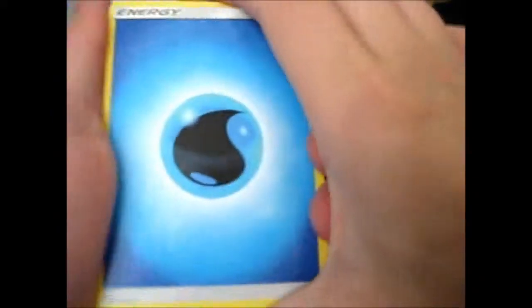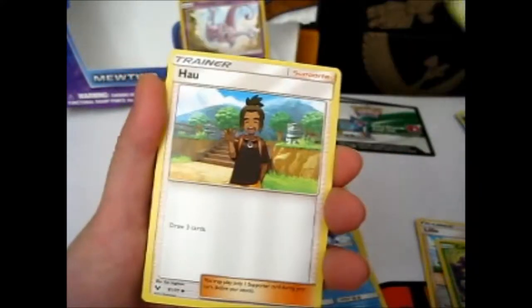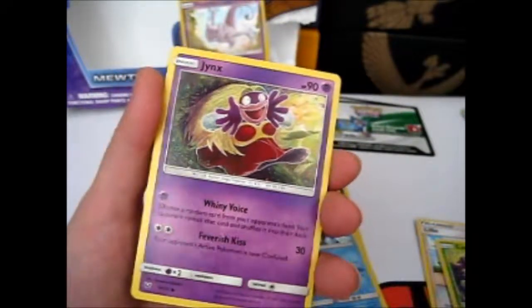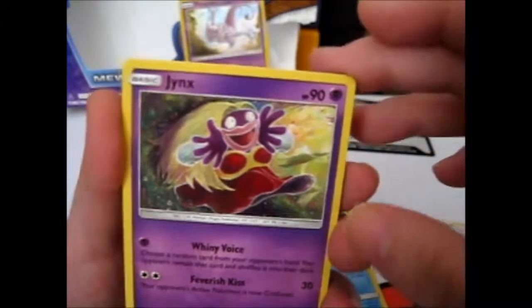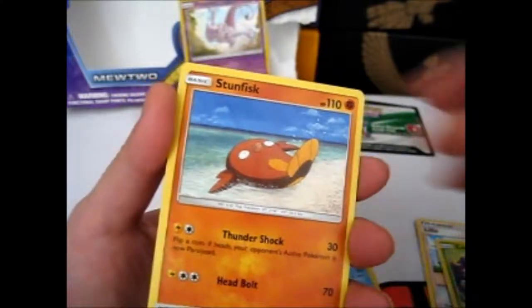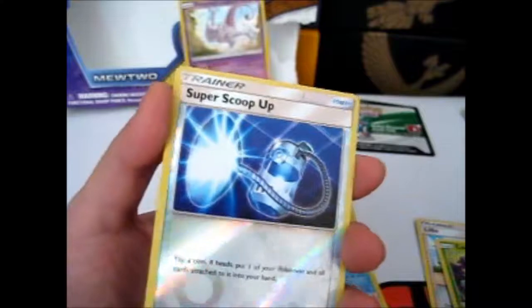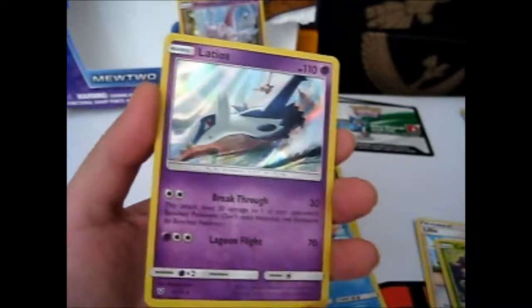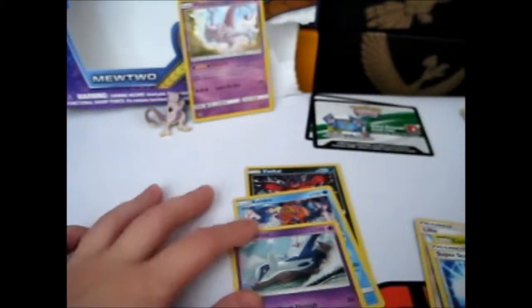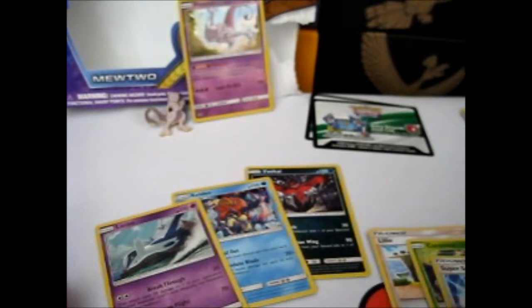If this is a GX or more, you get that code. We got a Water Energy, Switch, Howl, Great Ball — well, that was a lot of trainers from the beginning. A creepy-looking Jynx — look at those fish lips. Skitty, Shroomish, Qwilfish, Stunfisk, Super Scoop Up. So we didn't get a Bulbasaur in that little section. And our Rare is Latios. Not too bad, I guess, though I've doubled up on quite a few. I think there's a Reverse in here that I don't have yet, so that's good.